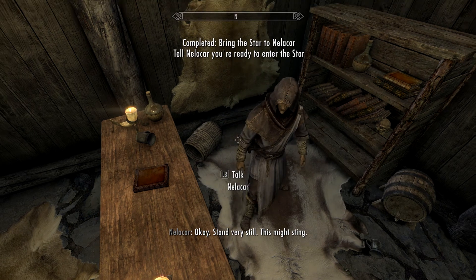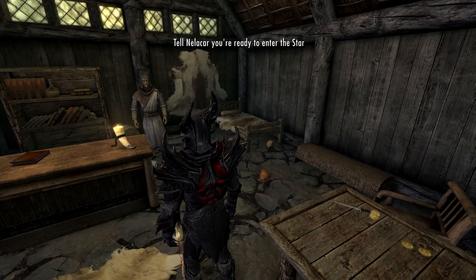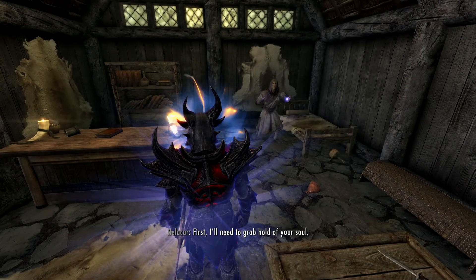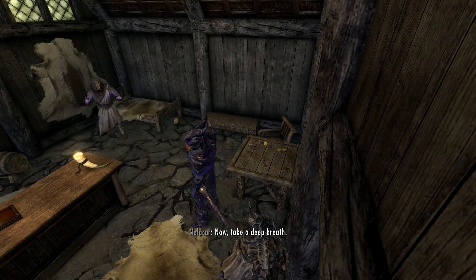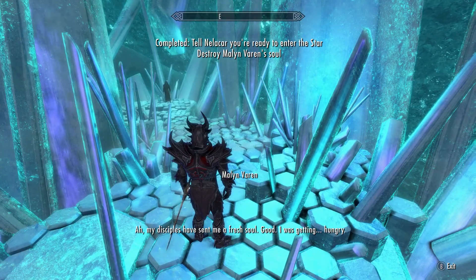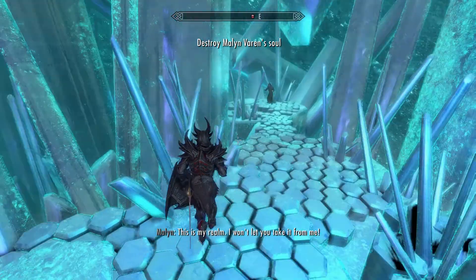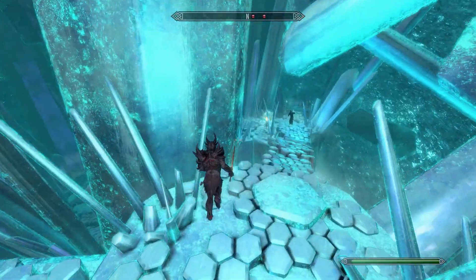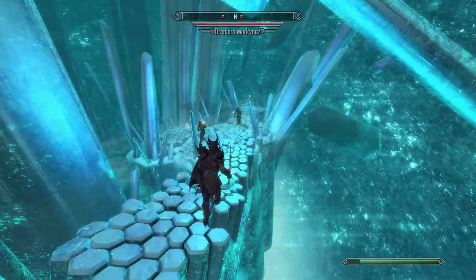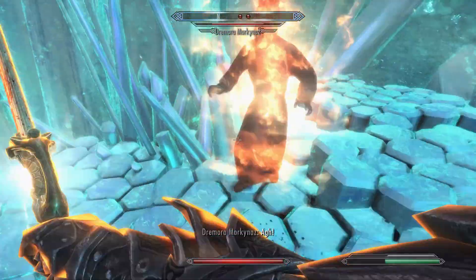Whatever. He's forcing me to stand very still. 'Take a deep breath. Fetch me their soul.' I don't think you can fall off this star interior, though I've thought that before. This can get pretty difficult honestly.